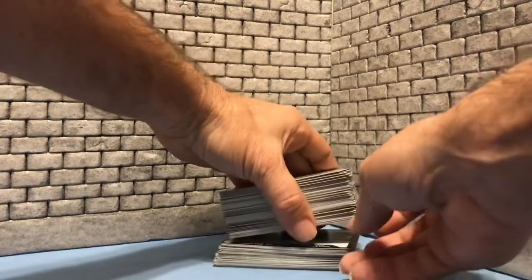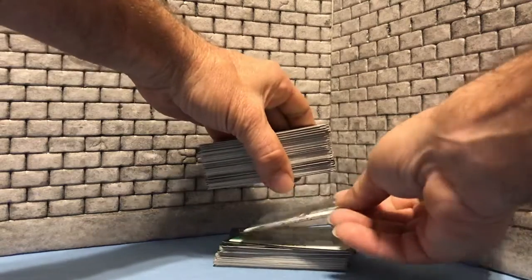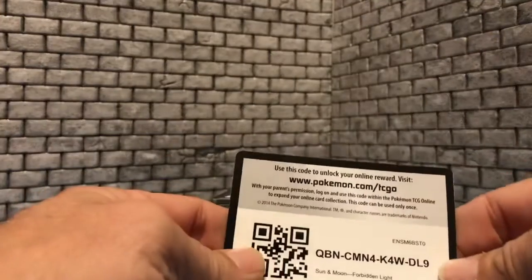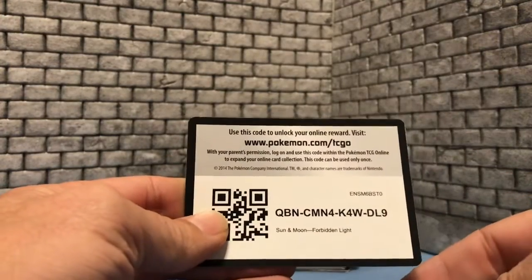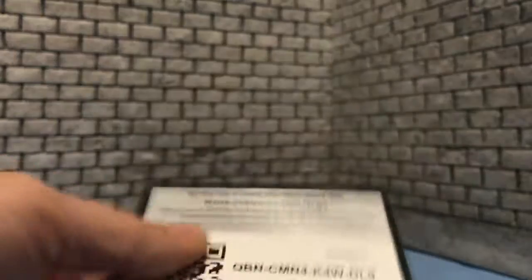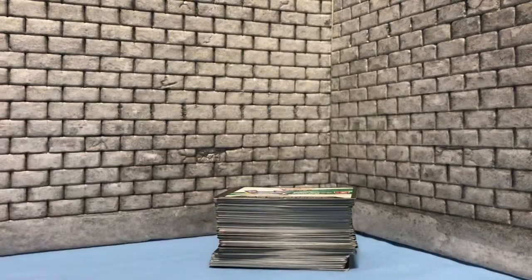We're just going to, as always, or at least as I've tried to do, just pull randomly out of the stack and we have a Forbidden Light code. So whoever wants that code, there you go. And we're going to tear that to shreds.